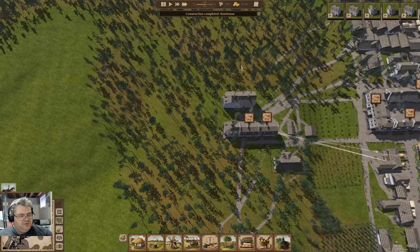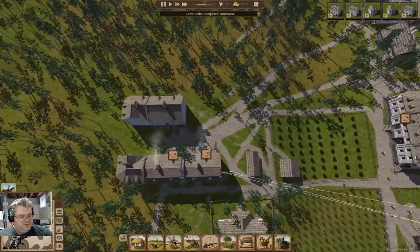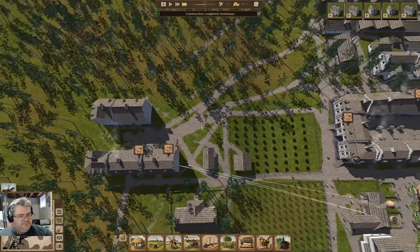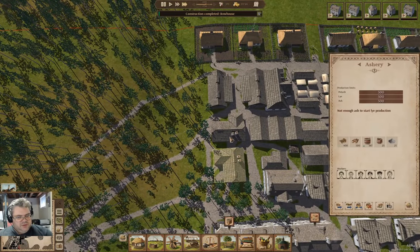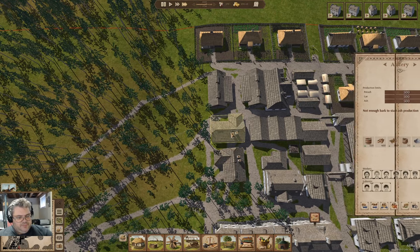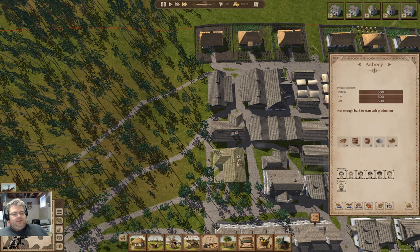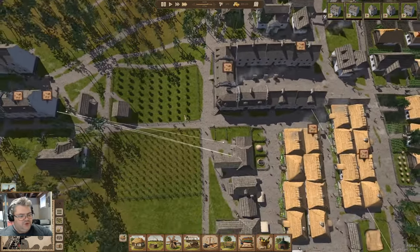Construction completed on the row house. Now we have 14 vacancies. More stuff going on there.